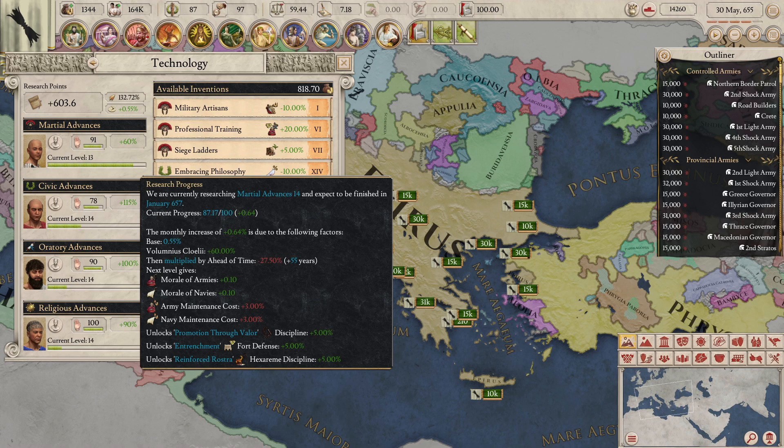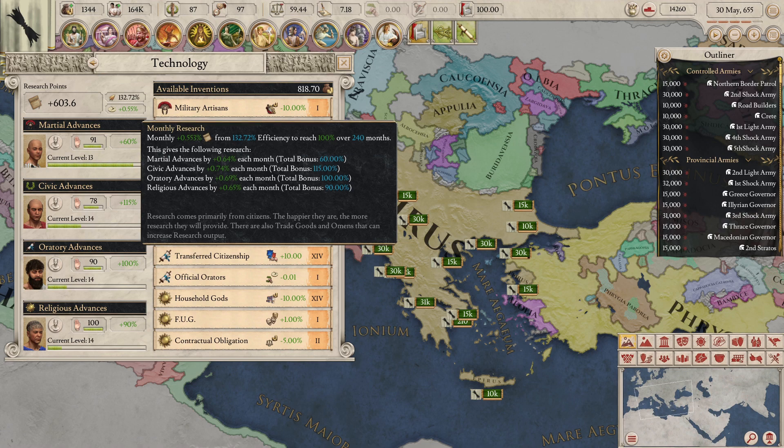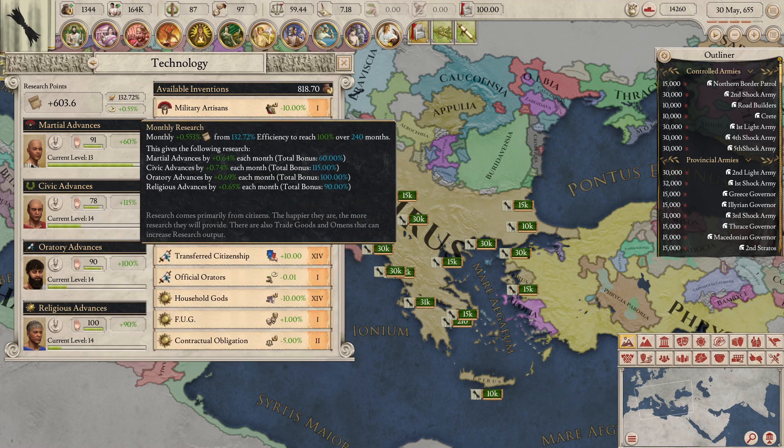I hope that was quite clear — it did get complicated, so I hope you listened to that bit quite carefully. So how is this base monthly research value calculated? It is on this base that the negative and positive modifiers are applied, which then determine the speed at which your research progresses. This is based on your research efficiency — the higher the research efficiency, the higher your monthly research. The research efficiency is calculated by dividing the research points you generate yearly by the total number of pops in your realm, then you multiply this value by 100 to get the percentage.